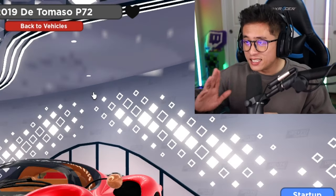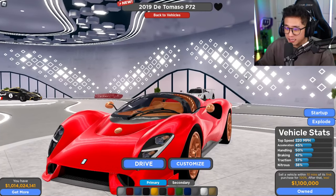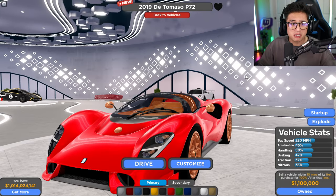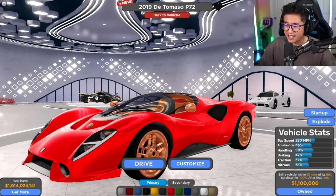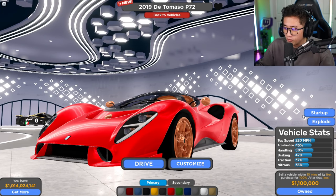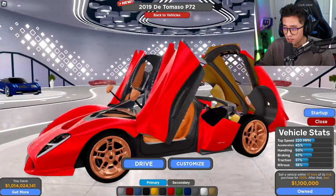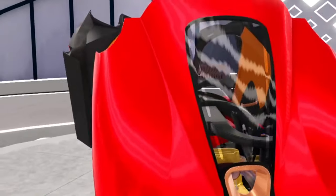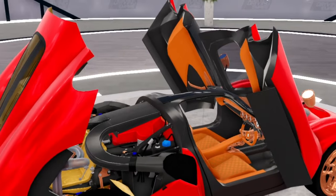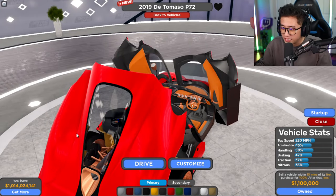This one I'm super excited for — the De Tomaso 2019 P72. It kind of looks weird, almost like an ant, or a car that would appear in the Flintstones as a supercar. It has a top speed of 222 mph and a really cool butterfly wing effect just like a McLaren. It kind of reminds me of a McLaren and a Pagani combined. The driver's side is actually on the right side.